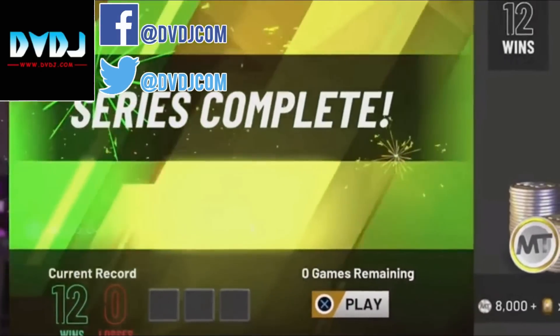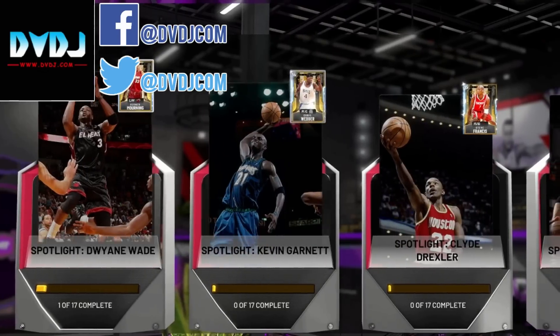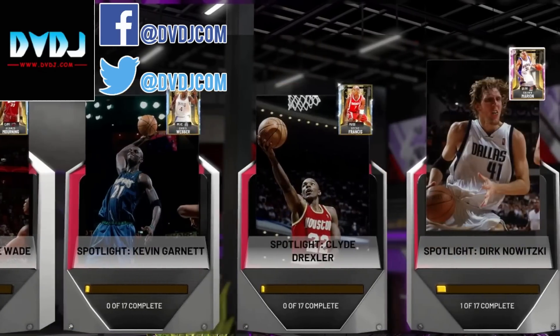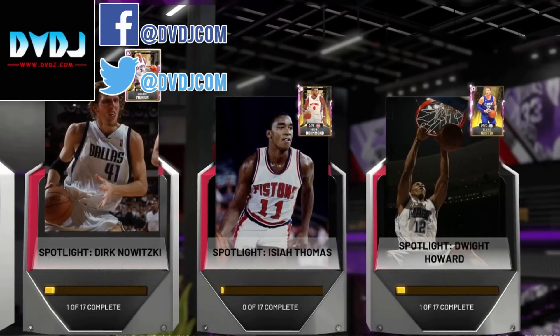If you need to go 12-0 in MyTeam Unlimited, or you need to complete the Spotlight Series challenges, go DM DVDJ on Facebook or on Twitter. Their links are in the description, and use code WITNESS again for a 10% discount.